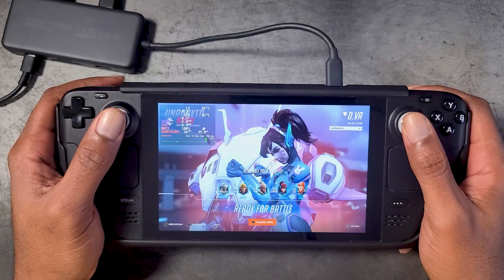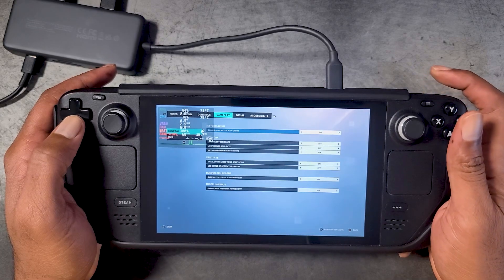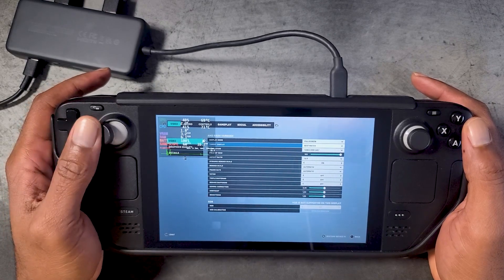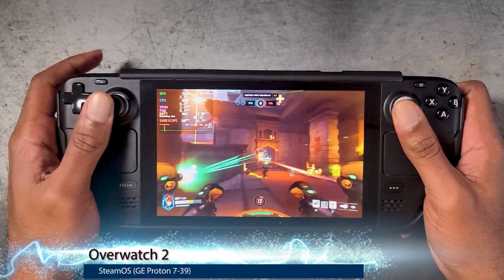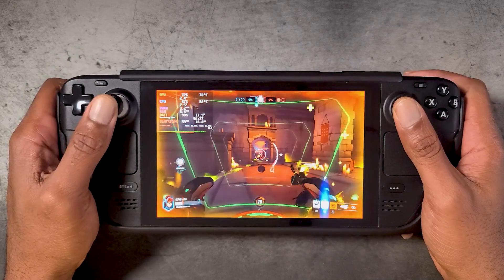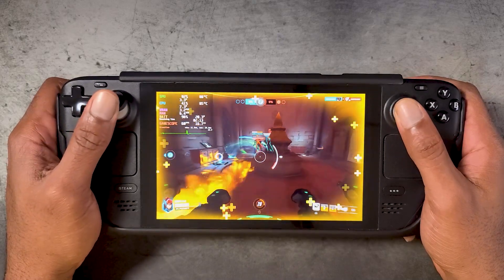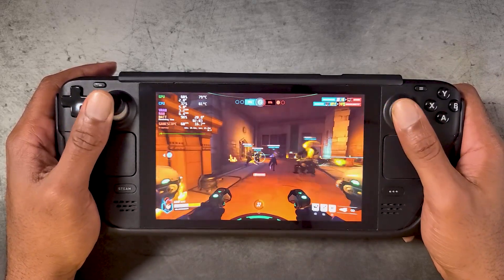The game needs a moment to download shaders. You'll know the shaders are done when the frame rate stabilizes at 60 fps — if you see the frame rate jumping around and going very low, it's still downloading shaders. The good thing about using this Proton method is that you won't have to go through the whole shader download every time you launch, unlike with Bottles. Running on a mix of medium and low settings, the game can hold 60 fps fairly well, with some drops here and there but it's manageable.